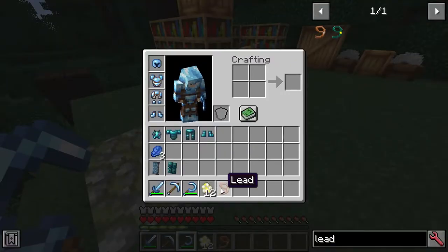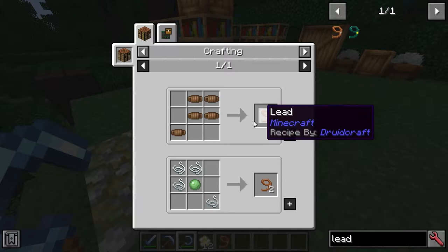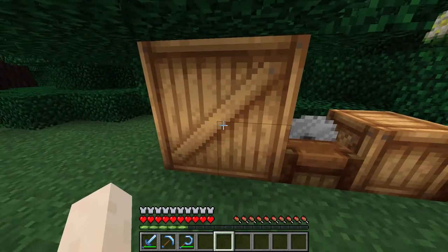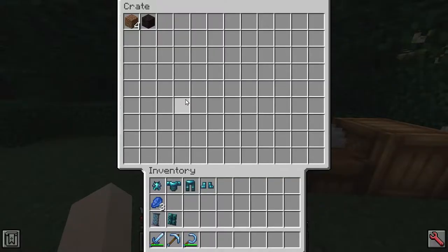Here's a lead, and there's actually a recipe for the lead using rope, so that uses the hemp. We can also turn the rope into a lead — a different recipe that is perhaps more convenient if you have no slime balls. You saw at the beginning of the video that I was using a crate. It's actually a multi-block structure up to two by two, with a storage of 108 slots.